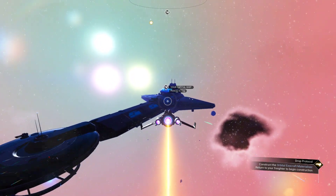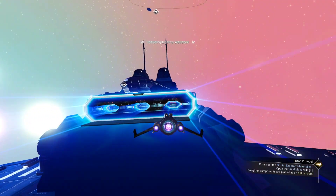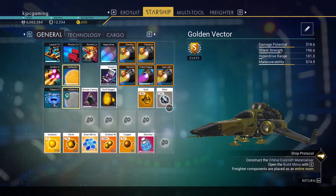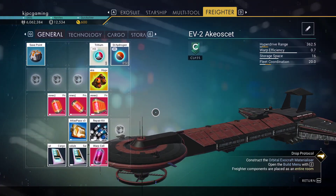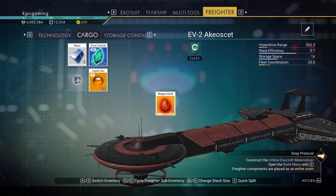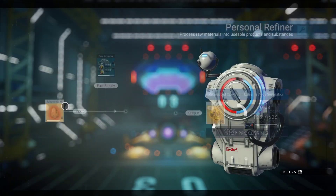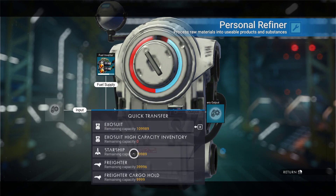Let's go do some construction. We don't have a teleporter — for goodness sake. We need silver, we have six, and we probably need gold as well. We do have gold. Let's grab that gold and that'll only take a second. Back to the freighter.